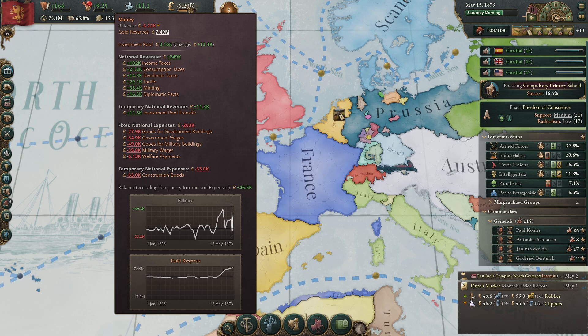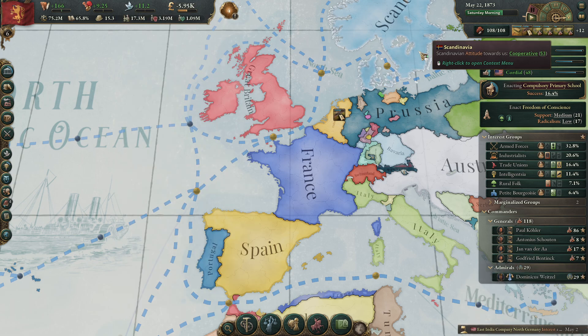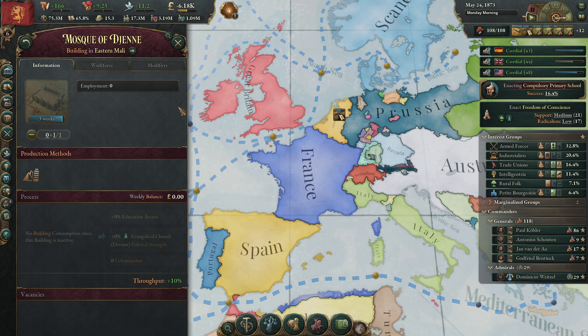We're losing a little bit of money suddenly. I don't know why — maybe because I restarted the game and something recalculated, or it could be the investment pool that went down a bit. Also, we are going to get the Mosque of Jen which will give us more education access, which is really good for us.